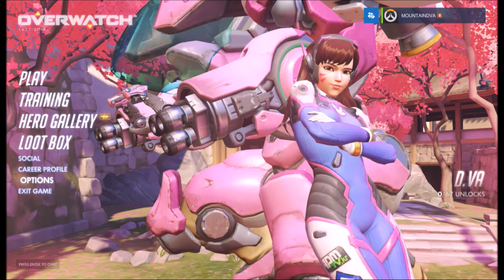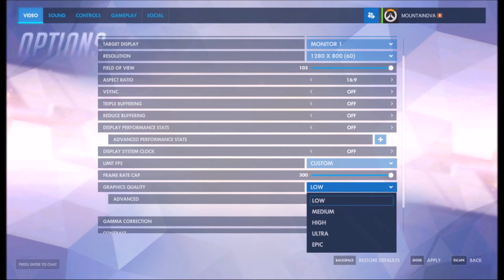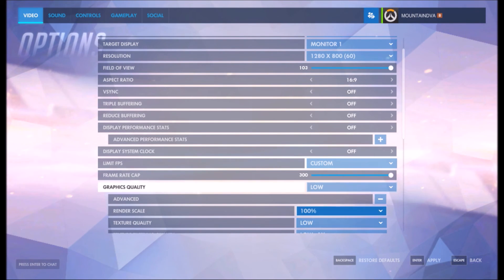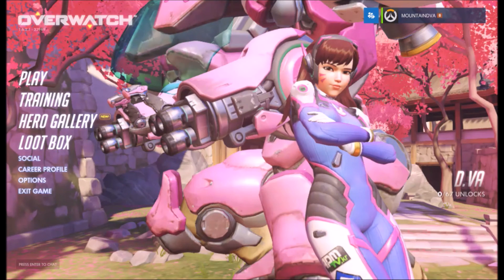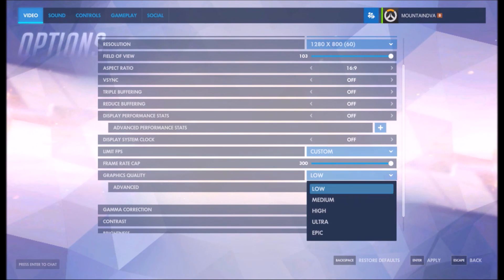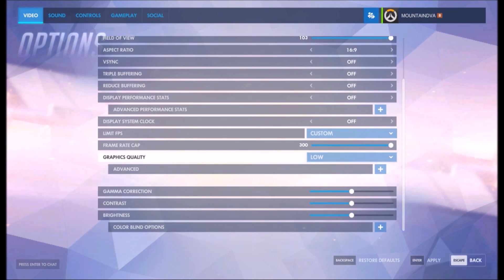So all you have to do is make sure that your render scale is set to an acceptable level. Even at 75% it still looks pretty good, so you may be able to get away with running the graphics quality at a higher level than normal with a render scale of 75%, if that's acceptable to you. It doesn't look too bad there. But yes, that is how you fix the blurry issue of Overwatch on PC.